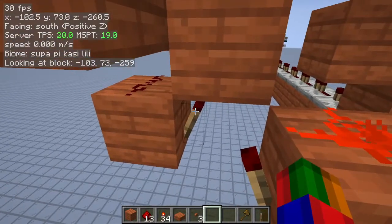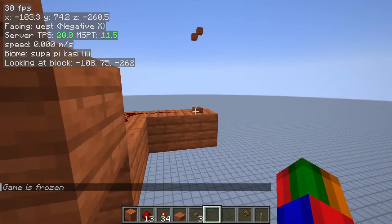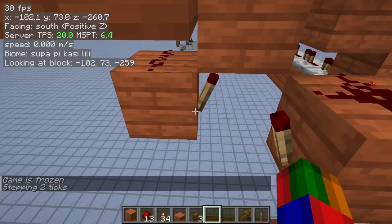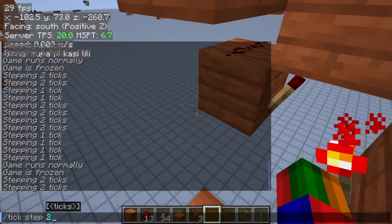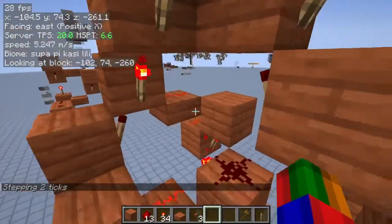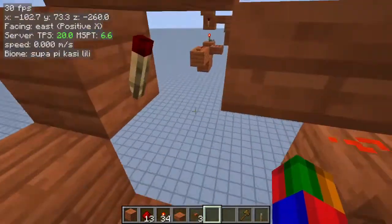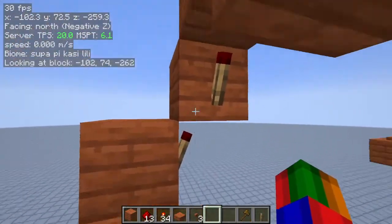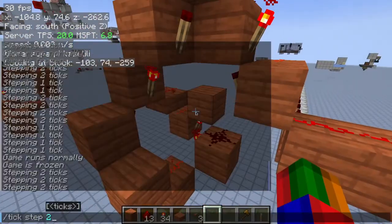So this torch is currently burnt out, which means once it gets updated, it'll turn on. So let's actually run that. This torch just turned on, and now one redstone tick later, this turns on — which means it's about to depower, or invert, this torch right here. But right now it's a clock, so we have this 2 redstone tick delay to fill in while it's flickering.